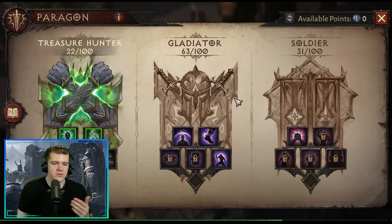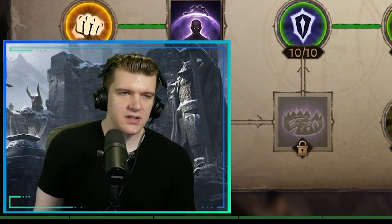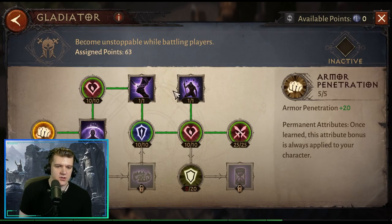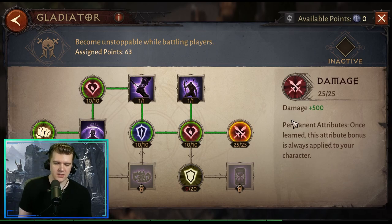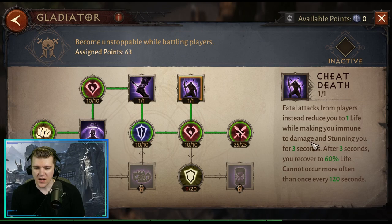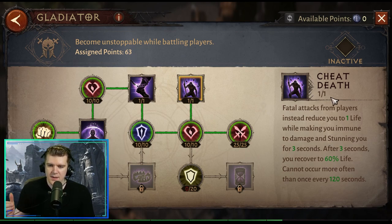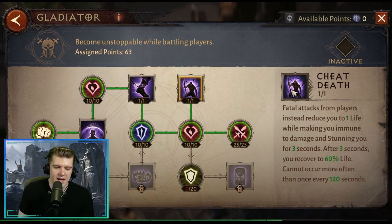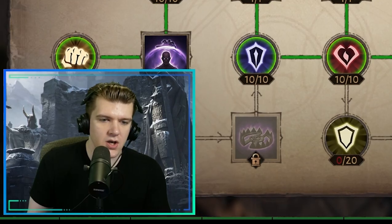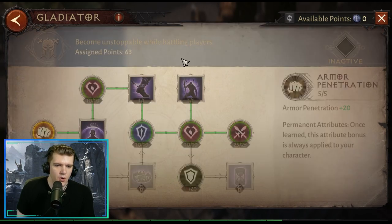Now for Paragon Trees — for most classes there's a standard setup, but Barbarian is a little different. For pretty much every class in PvP you want six to three points in Gladiator to get Cheat Death. However, Cheat Death stuns you for three seconds when it procs, which conflicts directly with Undying Rage — the ability you actually want to be using. Barbarian is the only class that gets hampered by choosing Cheat Death, making it one of the few classes where you might consider skipping deep investment in Gladiator.